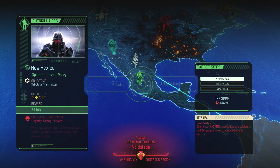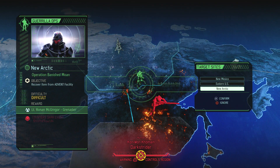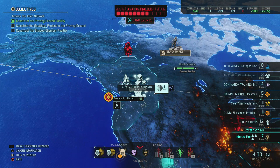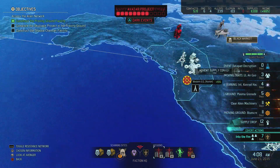Gorilla Ops, Intelligence — I don't know if that will come into play because we can just kill the Assassin very soon. I'm going to do that immediately. I'll just reveal — I don't have any intel so that's Gorilla Ops.